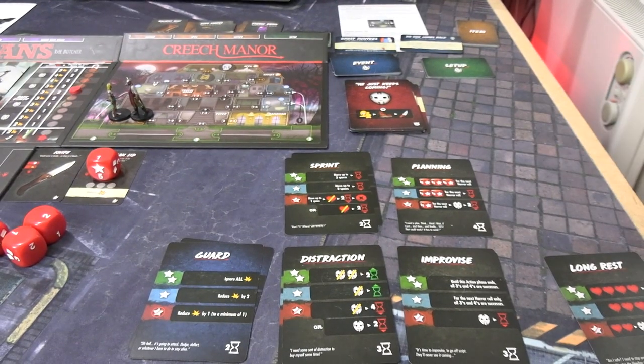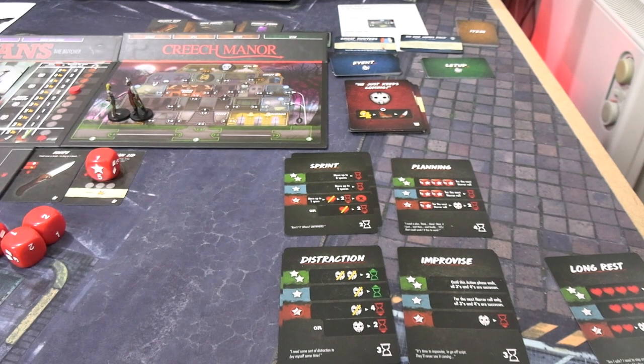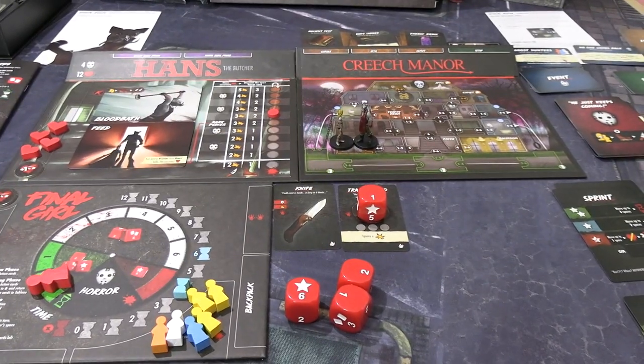We have four time to spend. We get our weak attack back and a walk. I'll buy two guards for the full four time. Then all the free cards I spent go into the shop. Didn't have anything spare to get a reroll, so we'll just keep going for Hans's turn.